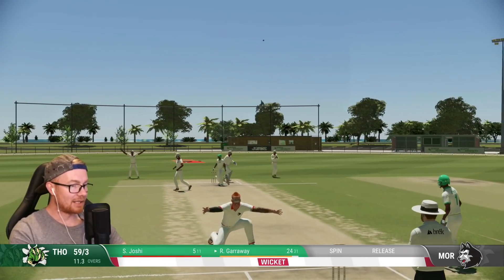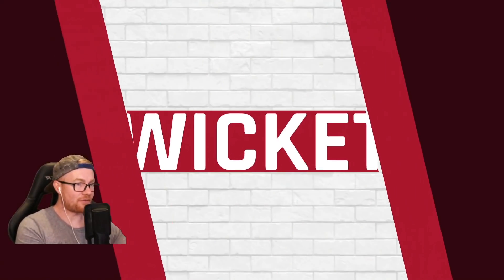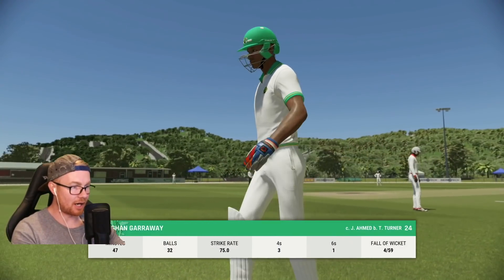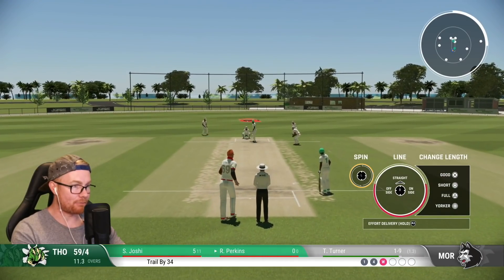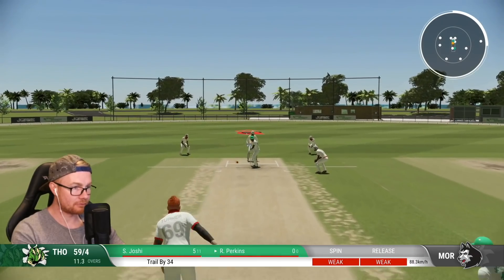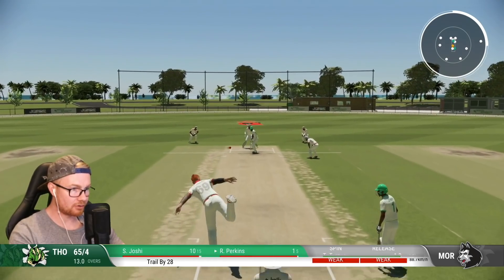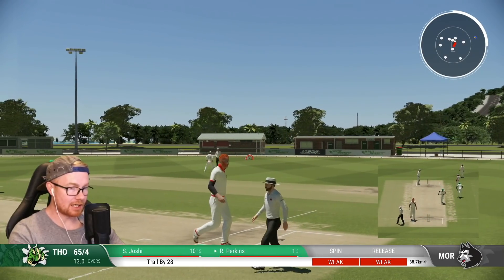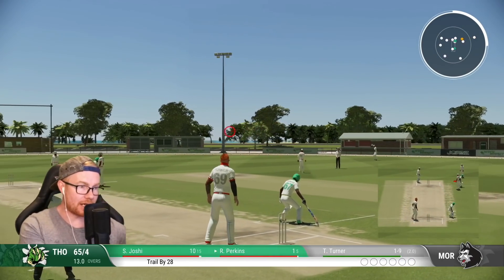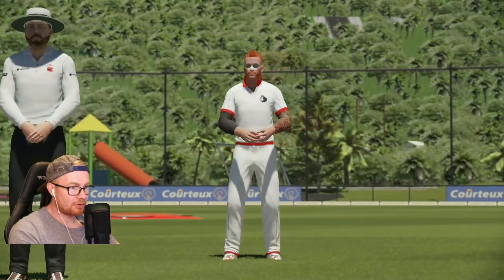There we go — still there. We'll take the first. Garraway goes for 24, love that. New batter is Perkins — old Perko. Nice foot movement, one for nine off two. Let's get a second. We do have protection out there on the leg side. Maybe do we try around the wicket again? It's where we got our wicket in the first innings. I like just how straight it is because it definitely opens us up to an LBW shout.